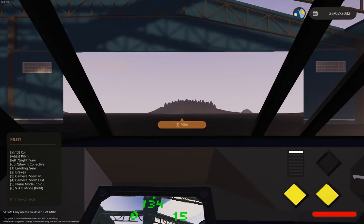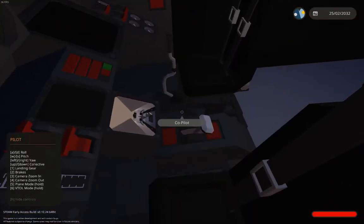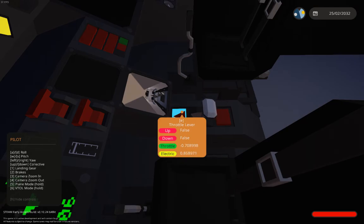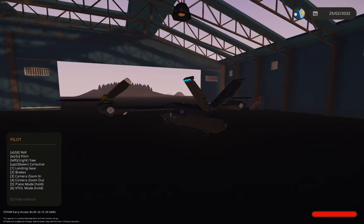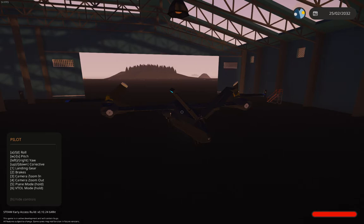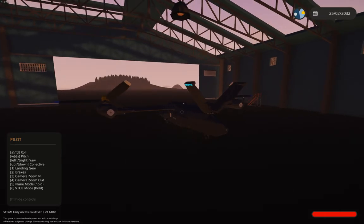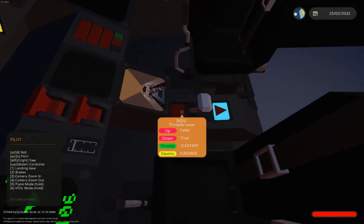I'll show you how to fly. This control here is for the tilting of the rotors. Getting it to around 65 — somewhere in the 60s — is a good place for taxiing, though you don't actually need to do this for taxiing; I'm just demonstrating the tilting ability. You can just leave it in VTOL mode and use W and S to move forward and back, and use the left and right arrows to yaw. The controls are all labelled on the left. You've also got a few other things on your 1 to 6 buttons, including using 5 and 6 to adjust the rotor tilt without looking away.